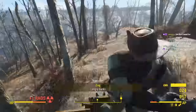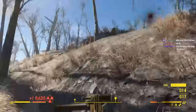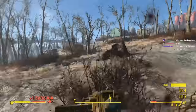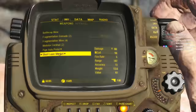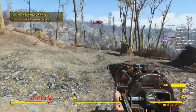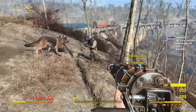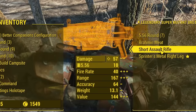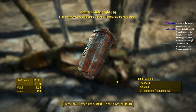Legendary Super Mutant Brute. Oh, Jesus Christ — no, no, no, no. I'm out of ammo — all we have is a laser musket. Preston? Did you just kill him, Preston? He got an assault rifle for 5.56 ammo and a legendary metal right leg that gave 10% increased movement speed.